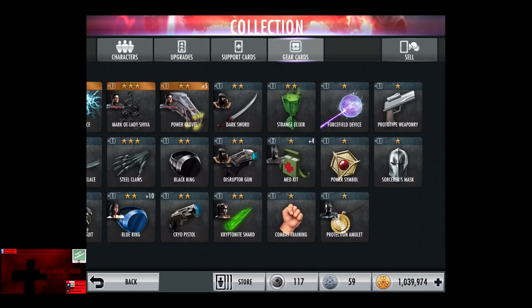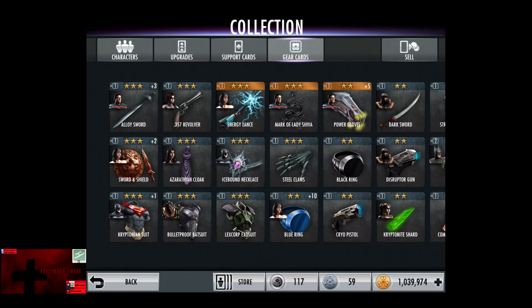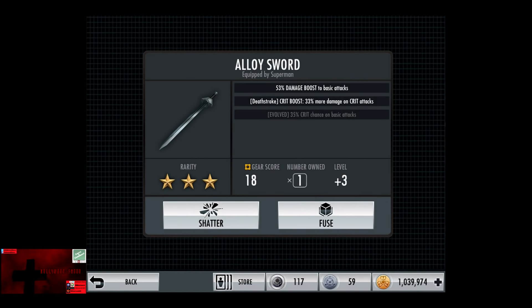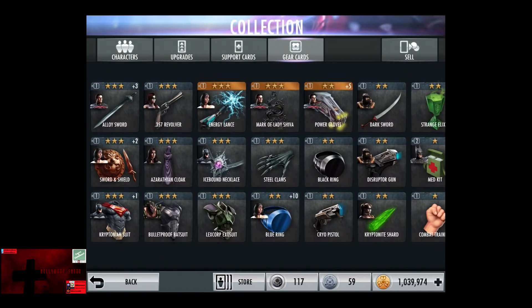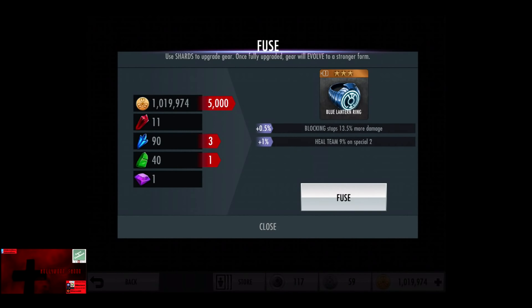We actually need a couple of those, so I'll definitely take that. The gear item I think I was actually upgrading was the Alloy Sword. Actually it was the blue ring — we're going to fuse the blue ring. Now Heal Team 8% on special 2 will be available for Red Sun Wonder Woman. So we're going to evolve this item. And now it is called the Blue Lantern Ring, further improving on the team heal with every evolve and an additional half percent to blocking.